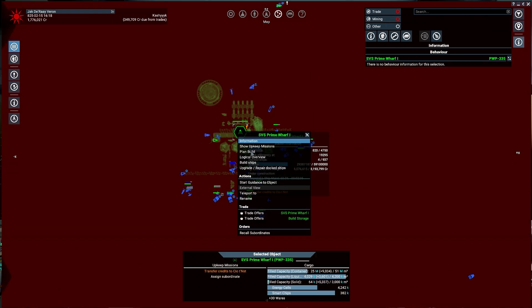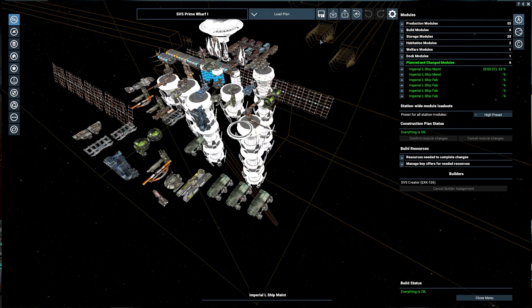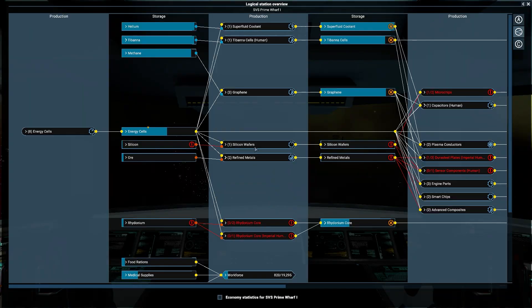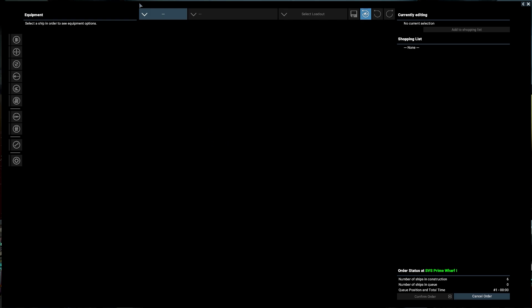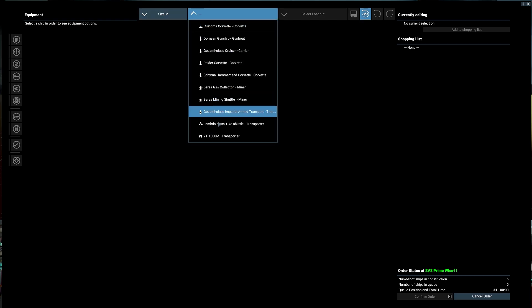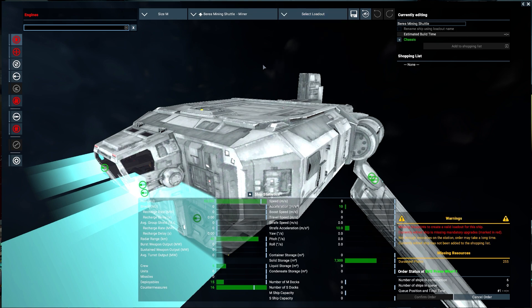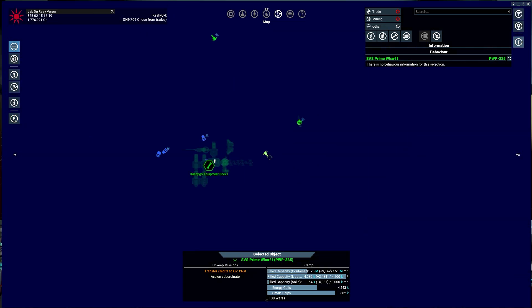Let's make some mining ships. This is my masterpiece of a station, by the way. Build ships — if we go to medium-sized we have miners, only the Barrier though. We don't have the equipment. That gives us a goal we can go do.